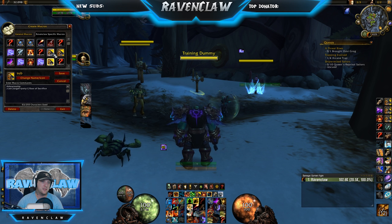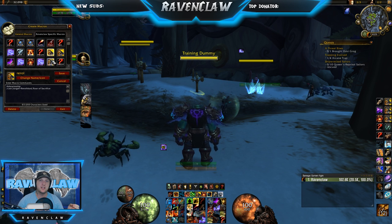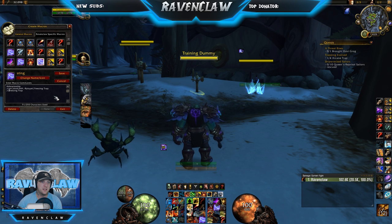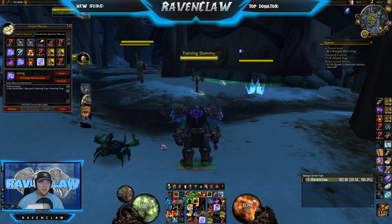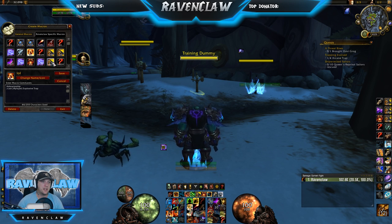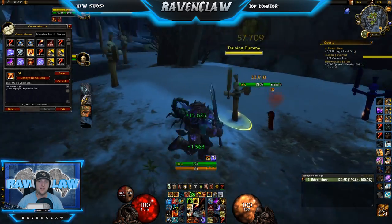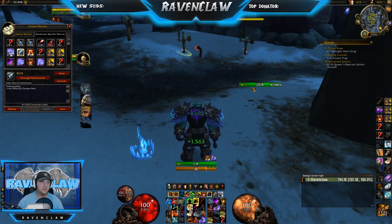Your standard sacrifice macros — target equals party one, party two is the generic, and you can put names in for threes if you wish. My Freezing Trap macro — you don't actually need the cast line, just remove that and it'll work the same. It'll cast it normally, or if held, it'll drop it at my feet. Same with my Explosive Trap — I like to have it drop at my feet when I'm bursting.